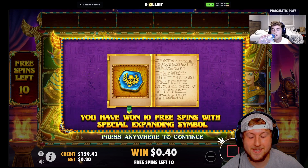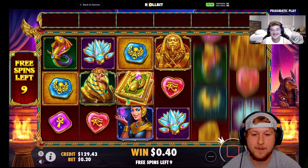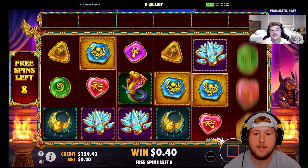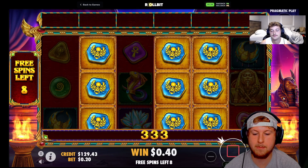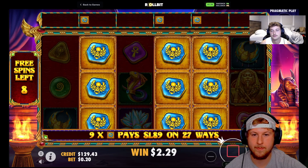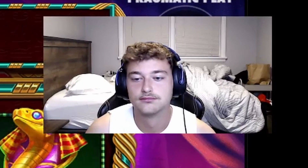Oh, I thought we were about to get that premium symbol first — that's the top symbol. So I think we need three. What are these bars at the top doing? So watch, these will do — it's three times three, but next time they hit, it'll be four times four times four if there's three of them. So it increases your multiplier every hit, if that makes sense.